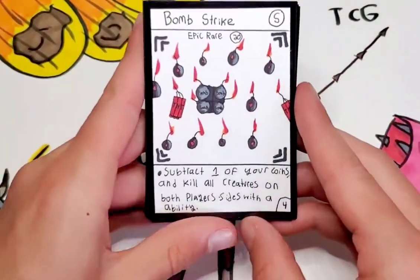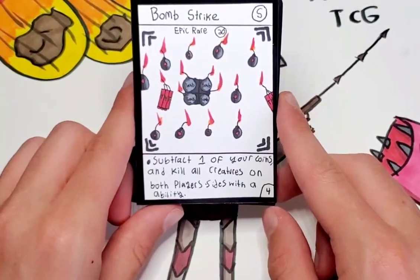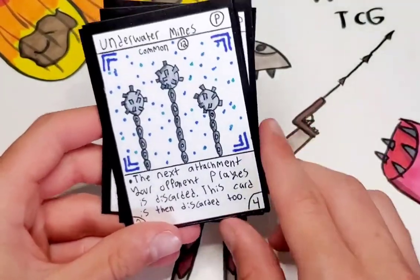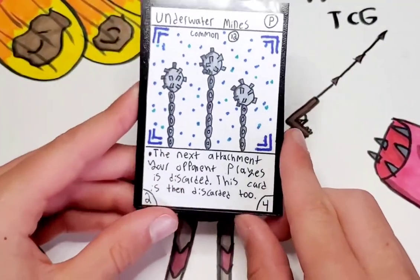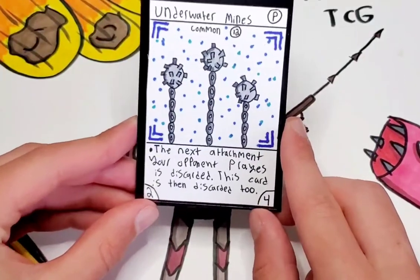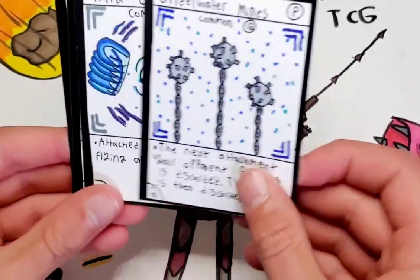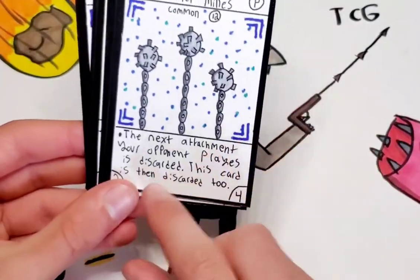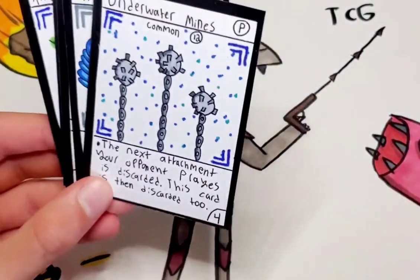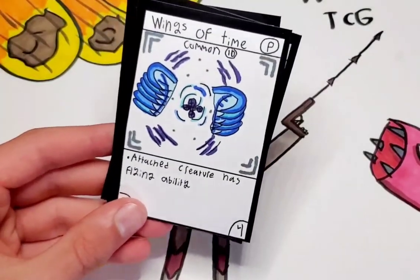And now we get into some really OP cards. Bomb Strike — 20 points. Subtract one of your points and kill all creatures on both players' sides with an ability. Extremely powerful. Underwater Mines — kind of an alternative to Dragon's Breath. It might not be the better one, but it's still a solid card — it's like the Fog from set 1. The next attachment your opponent plays is discarded, then this card is also discarded. So it would have to be attached to a creature for it to take effect — it's not like a comeback card. But it's still pretty good.